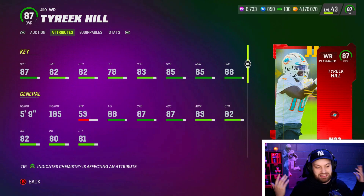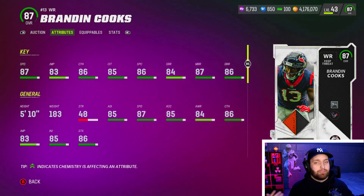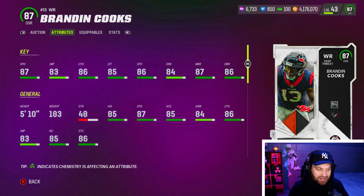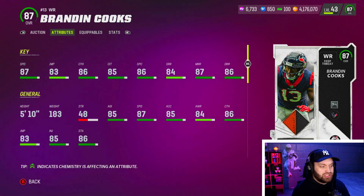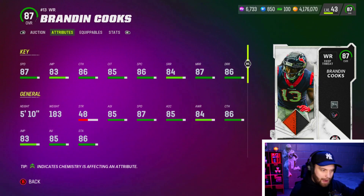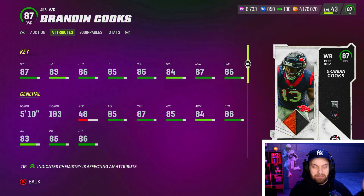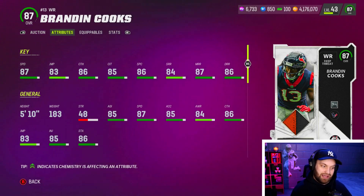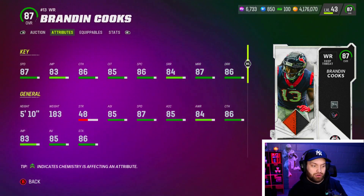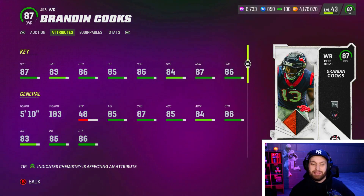At number six we have Brandin Cooks, who is always a great card in Madden — always fast. He's basically another Tyreek Hill, one inch taller with the same exact speed. The reason I have him above Tyreek is his catching stats are much better — no 70s like Tyreek — and he's all 85 plus. His route running is also amazing: 84 short, 87 medium, and 86 deep.